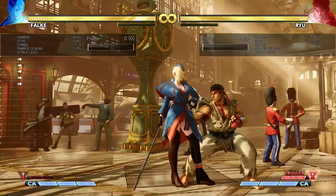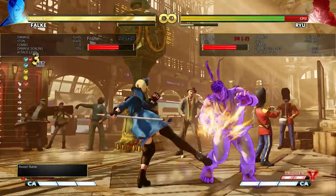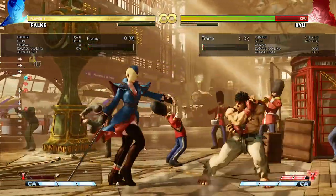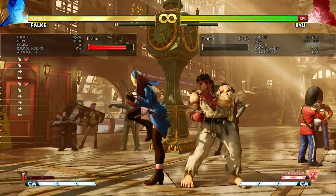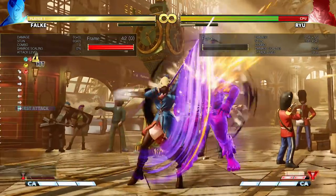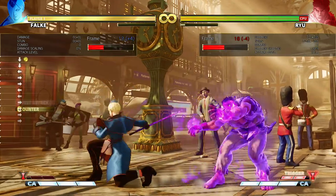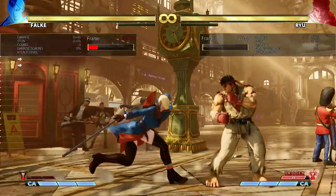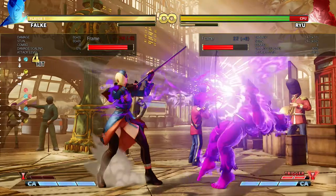The optimal damage if you bait out an EX reversal is starting with point-blank standing hard punch into medium punch, medium kick, Schneide. Off a counter hit point-blank down-forward hard kick, you can do crouching hard punch into Schneide instead. From a farther distance, down-forward hard kick on counter hit can link into standing medium kick. Counter hit standing medium kick can also lead into crouching light punch, Kugel.